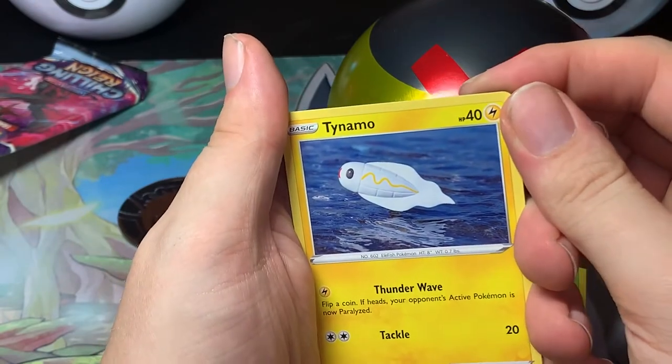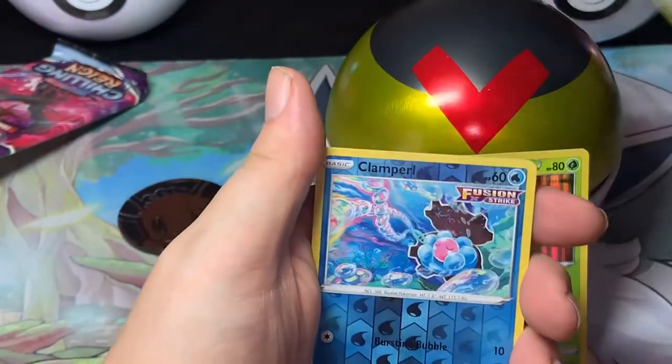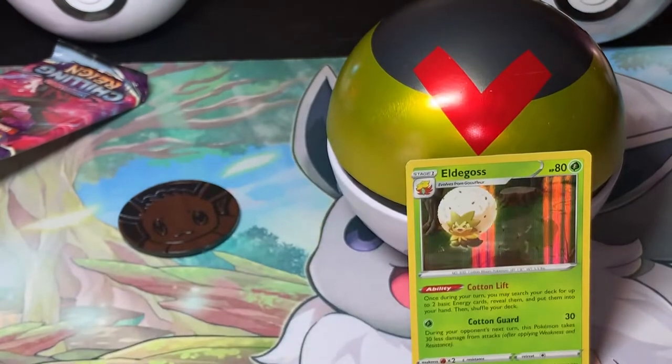I think that's Clay, if anything. Zorua, Shellder, Reverse Clampearl, and a regular Latios. Alright.